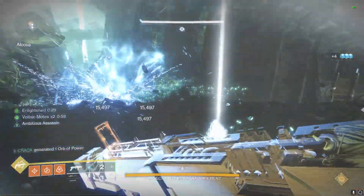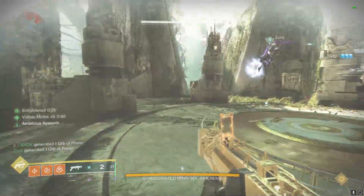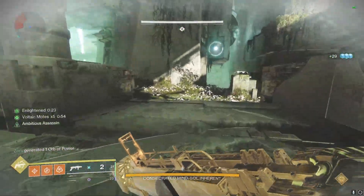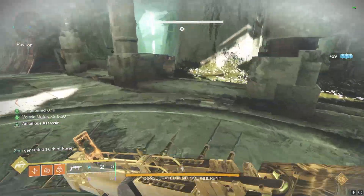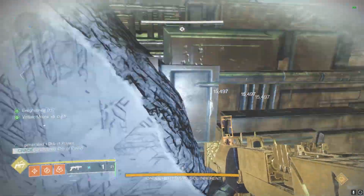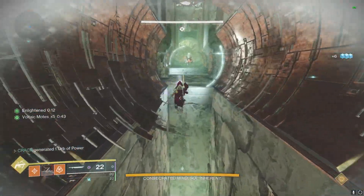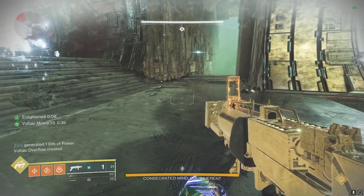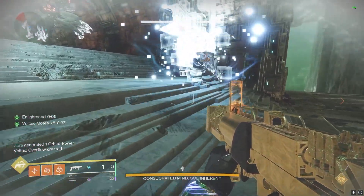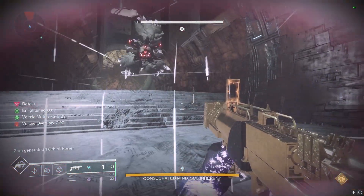First we'll start with an overview of some of the mechanics. Though the mechanics for this encounter aren't super difficult, they are integral to doing the encounter efficiently. By far the most important part of this encounter is mintar spawns. Though in your 6-man LFG runs it seems that the mintar spawns are somewhat random, they are not RNG at all — mintar spawns are based on the amount of adds and when adds are killed. If there are too many adds alive, the mintar will not spawn, so you want to be on top of add clear.